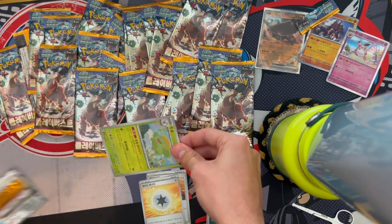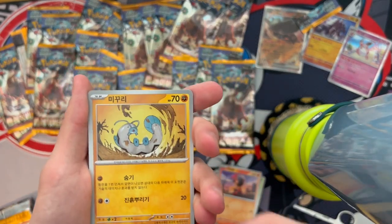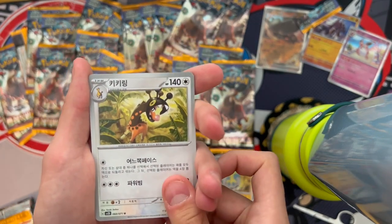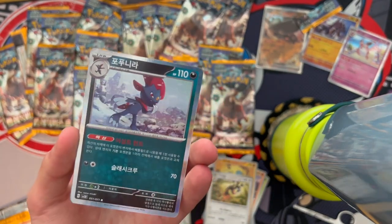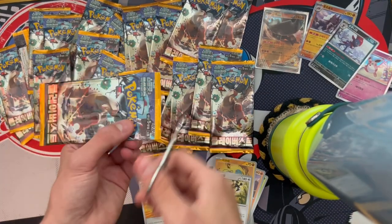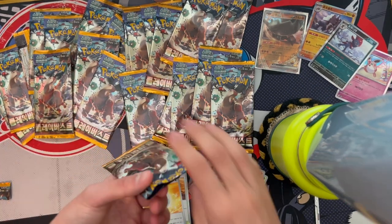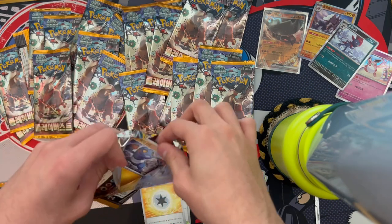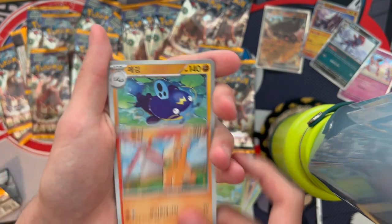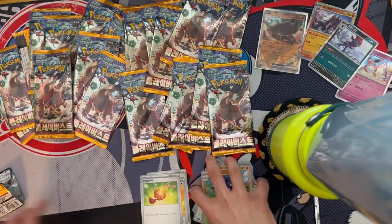Next pack: Skiploom, Charjabug, Girafarig, and another holo. Getting different holos is nice because each box guarantees a certain amount. Next one: Croagunk, Skiploom again, Nuisance Cash, and a Charm. Where are all the hits? Where are the hits?